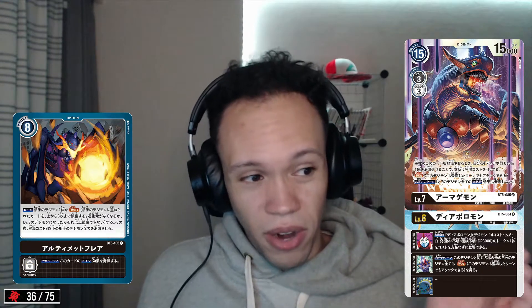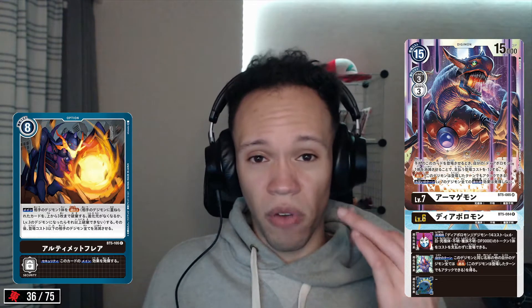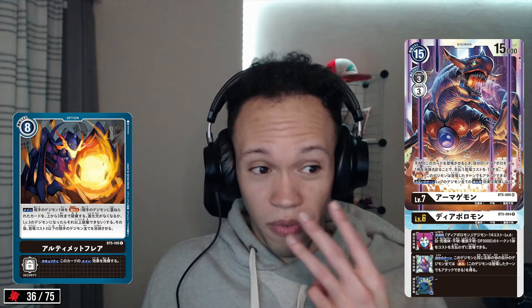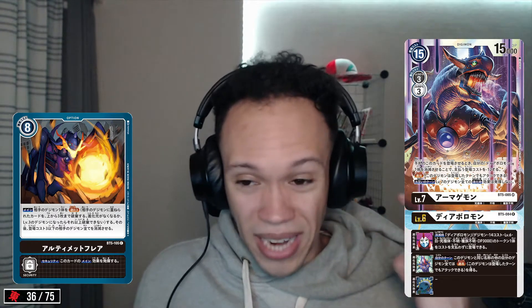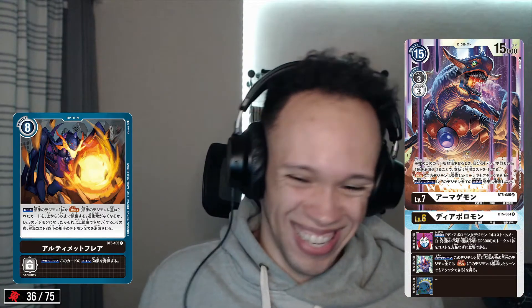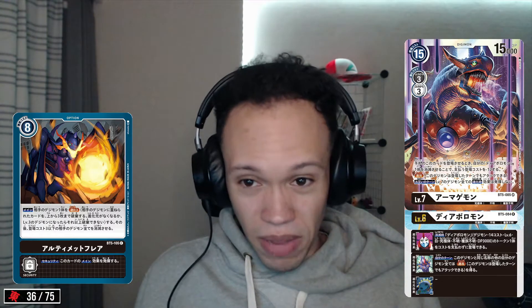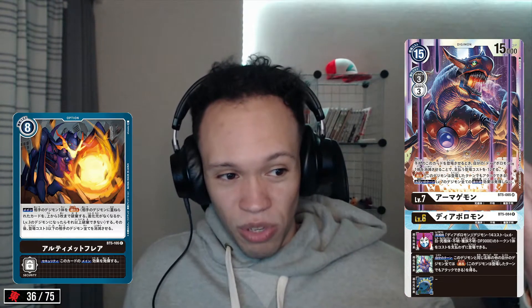Take a look at Ultimate Flare. On the more expensive side — 8 cost. However, the effect is de-Digivolve an opponent's Digimon by three levels. If they're level 7, they go to level 4. If they're level 6, they go to level 3. If they're level 5, they go to level 3 — you can't de-Digivolve below 3. Then you delete all of your opponent's 3-cost or lower Digimon. So if they're level 6, they're basically wiped from the board clean. If they're level 7, they'll probably stick around, but you took it from a 7 to a 4 — like going from an Omnimon to a Greymon.